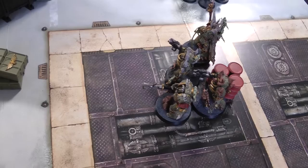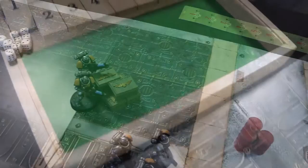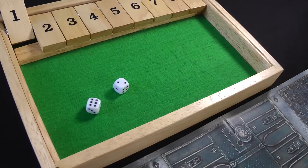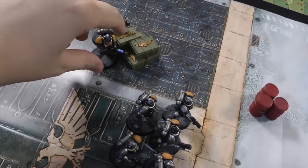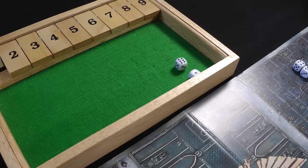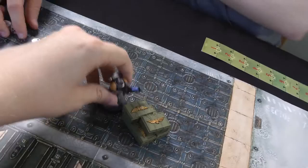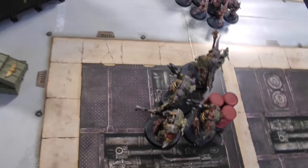Shooting phase: the Plague Marines shoot the Hellblasters. The Champion's supercharged Plasma Gun hits once, wounds on two, and the cover save fails - one Hellblaster goes down. The Blight Launcher gets two hits, two wounds; one fails the cover save with D3=2 damage - the other Hellblaster goes down, giving a victory point for destroying the unit. The two combi-bolters on the Tainted Cohort Terminators shoot the Intercessors - six hits out of eight shots, two wounds, and one fails the armour save, so an Intercessor takes a wound.